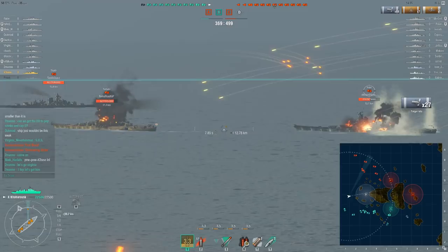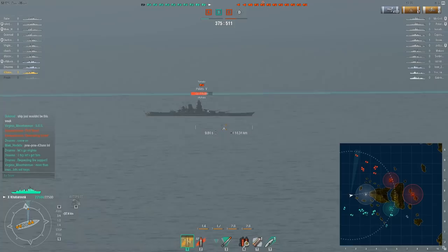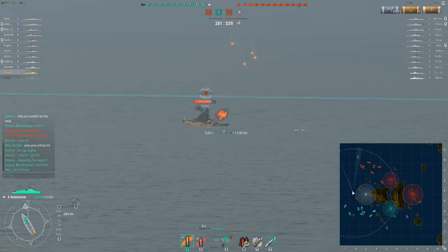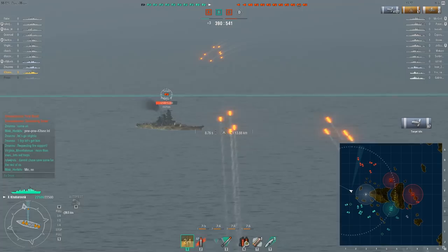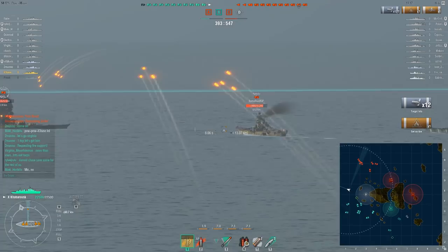If they're being set on fire, repaired, then set on fire again, battleships tend to say 'I don't want to be here — I'm falling back.' You'll see all these battleships share that mentality: the minute I set them on fire they start to turn away, and the minute they fix their fire and get set on fire again, they just turn and go.